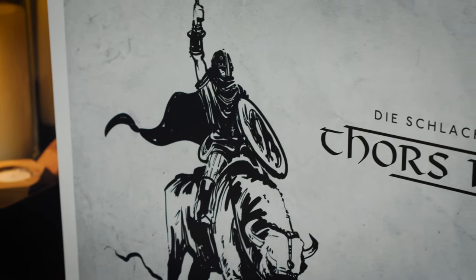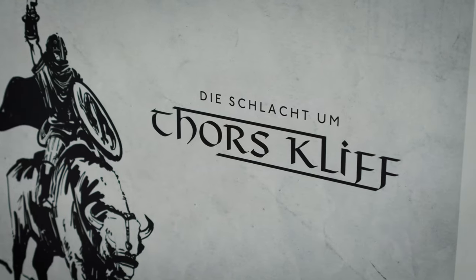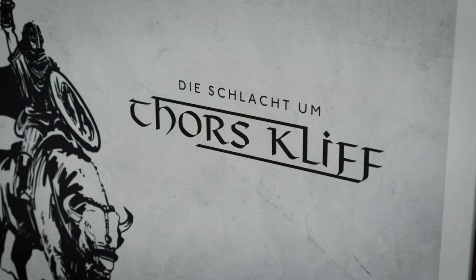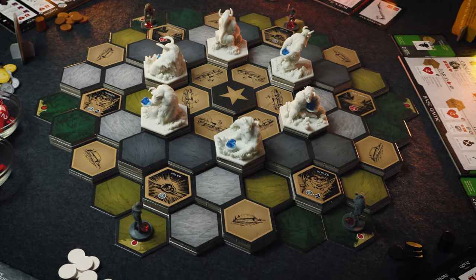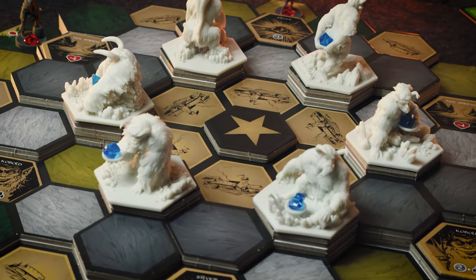You are Vikings, heroes from rivaling clans sometime about the year 1000, and after a long arduous journey you have finally found yourself upon Thor's Cliff, a beautiful island inhabited by mostly peaceful farmers and merchants as well.